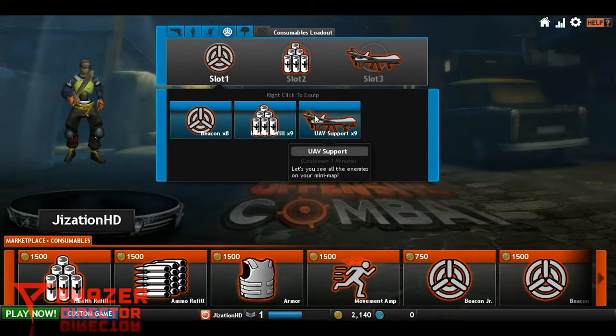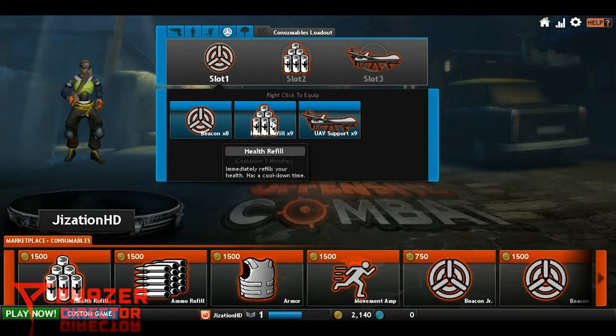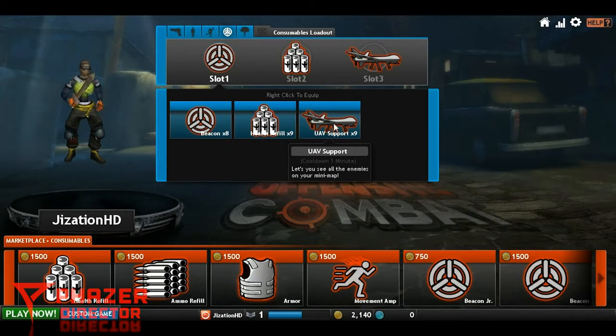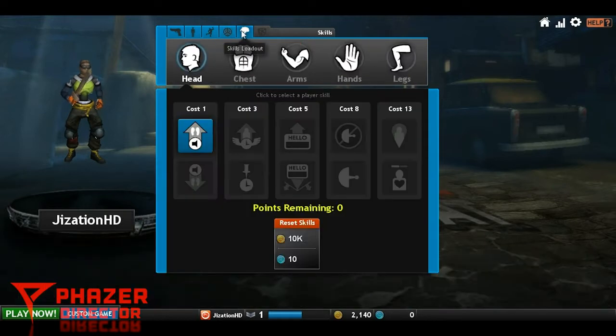This right here is basically a kill streak system. You got a Beacon which shows a random marker on your killer until you kill them. This one immediately refills your health, which I did not know about. And UV Support lets you see all the enemies on your minimap, which is cool. You can activate these anytime you want when playing, though they might fix that in a later update.